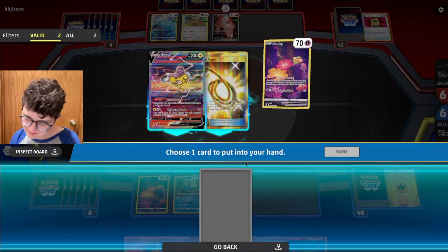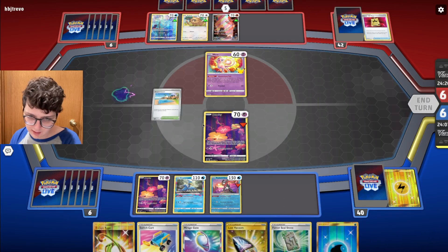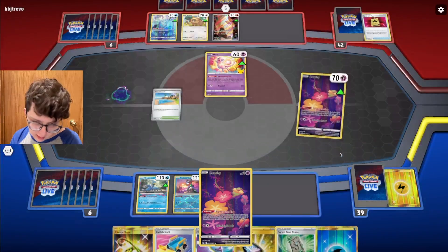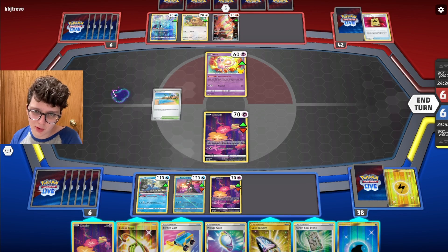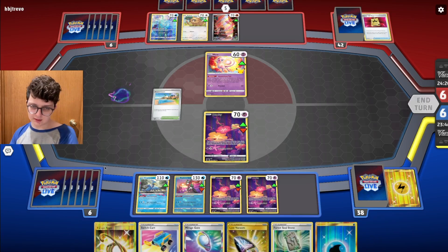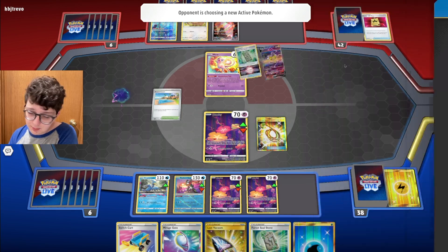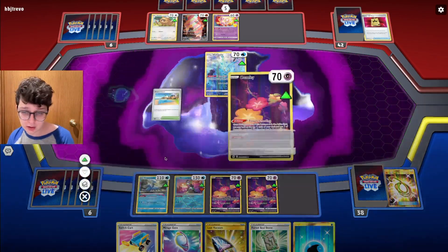Raikou is pretty good, but let me just ramp the Lost Zone. I think I might just vacuum out my Beach Court to get to four this turn and see if I can hit a Colress or an Ultra Ball. I just want to take out Mew — Rope feels weird. Let's play the Rope. I get to five this turn at minimum, and that's pretty good. Front-loading the Super Rod usage in the early game makes sense here.